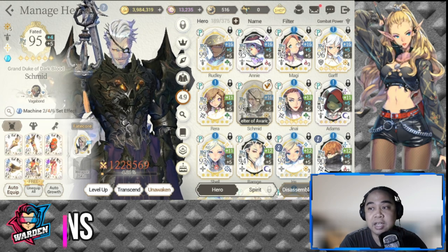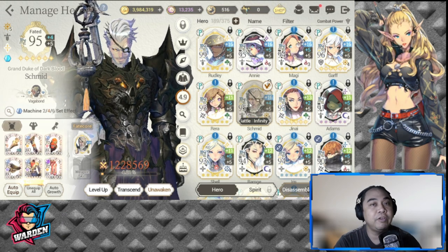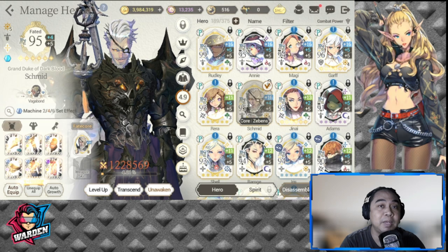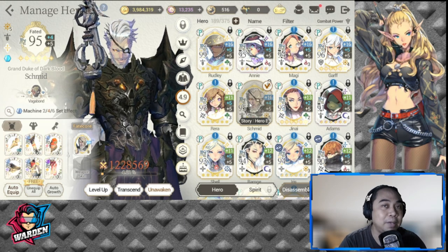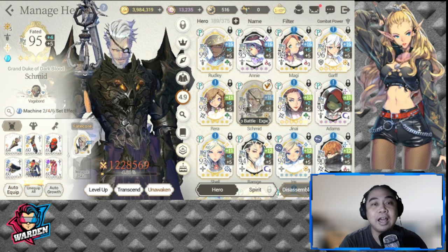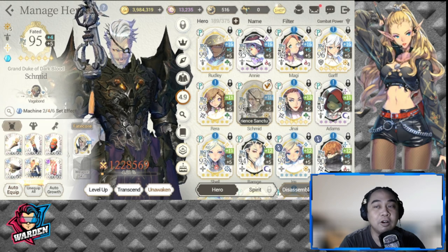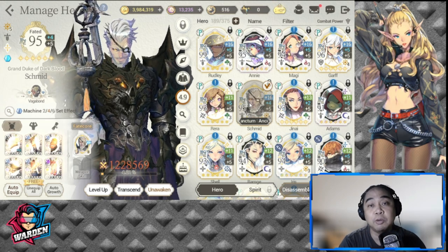Number three: take note of the second round of bans — base it on picks. If you're going to ban on the second round, you'll have to base it on the first round of picks. My fifth hero would really depend on what my opponent picks first.